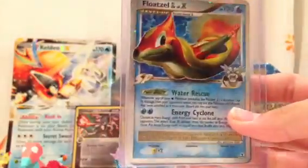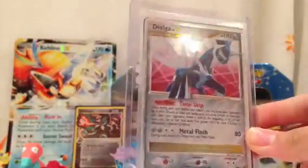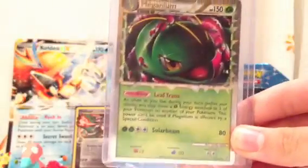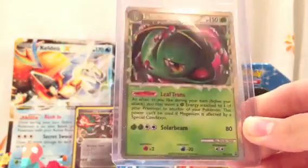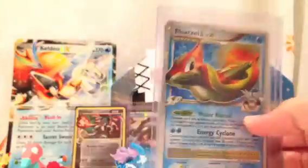Then we have Pilotsal GL Level X — really been hoping for this Level X for a while. And then on the back, Diogogy — I do have this, but this is way better condition, and it's also a promo like the one I have. Thank you very much. So that's probably my only Level X right now up for trade. Then we have Meganium promo — I do have that also. And then Shame Level X, also a promo. Unfortunately I have quite a bit of those repeats, so those are up for trade, but this one isn't. This is a nice proposal.